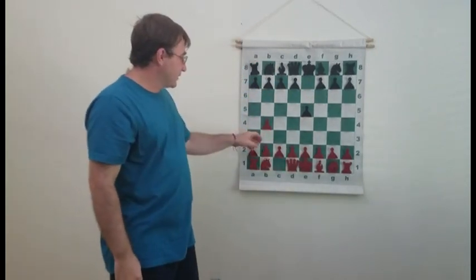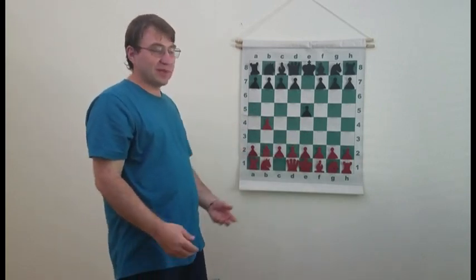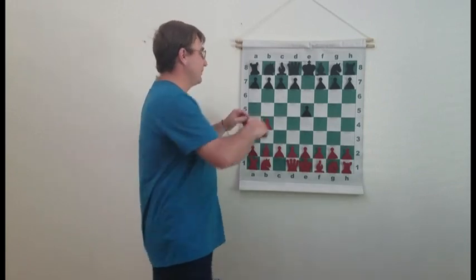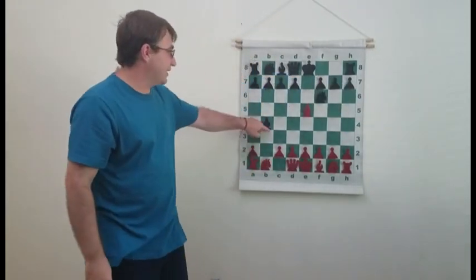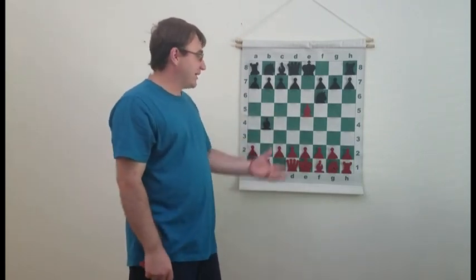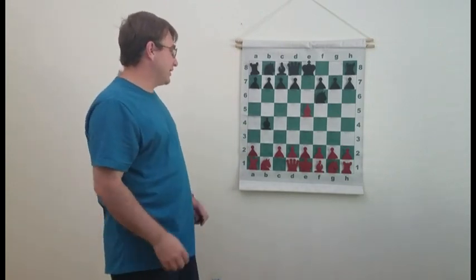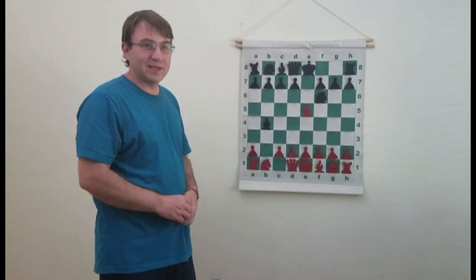We now run into a more modern idea: after 1.b4 e5 Bb2, Black can actually offer White this pawn. Back when this opening first started getting played, people thought allowing White to capture on e5 wasn't very good, because it gave White a small positional advantage. After Bxb4, Bxe5, Nf6, you've exchanged a wing pawn for a central pawn, giving White a 3-2 pawn majority in the center, similar to advantages seen from a Sicilian defense for the Black side. However, it turns out it's actually quite difficult for White to activate this majority.